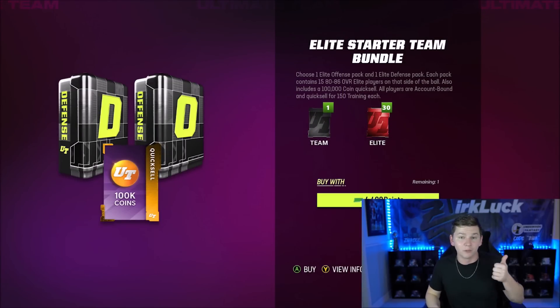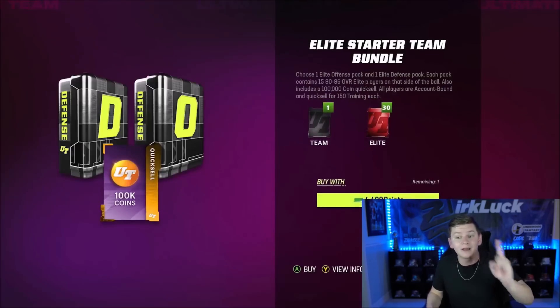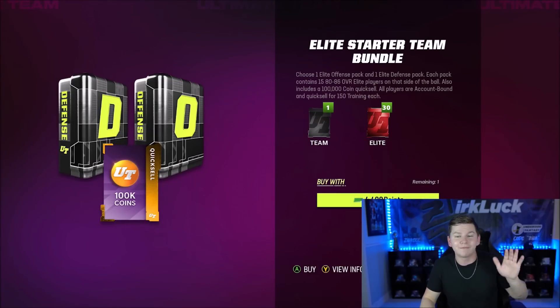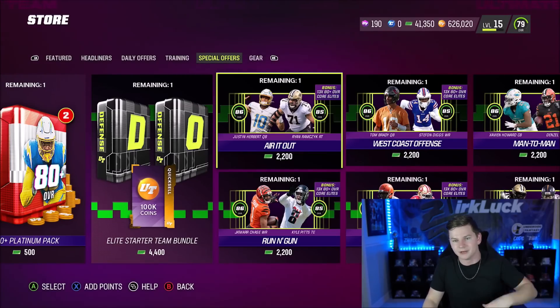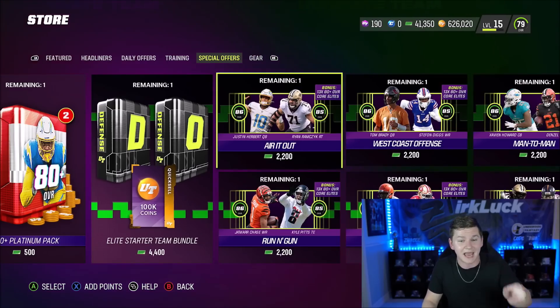This pack is going to give you 100,000 coins to go out and buy stuff with — which is pretty cool. Then it gives you one Elite Offensive Pack where you choose one of four packs, and one Elite Defensive Pack where you choose one of the other four packs. You also get 15 to 86 overall Elite players total — really it's 13, because the two 85 and 86 overall players are displayed separately. So you get 13 80-plus overall players. I'm going to show you guys exactly what you can do.